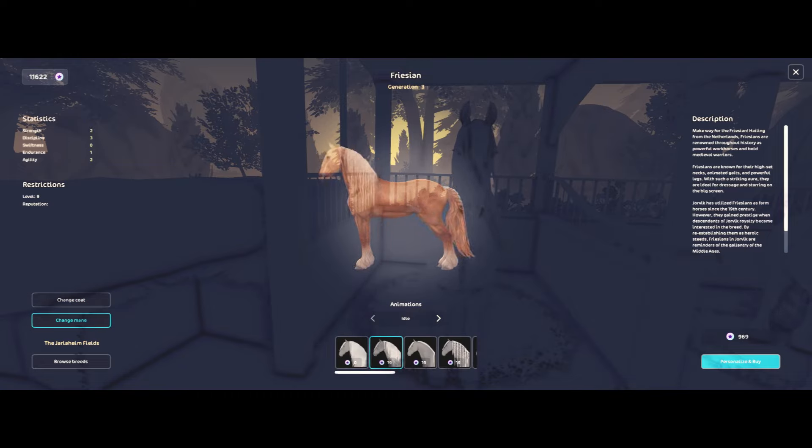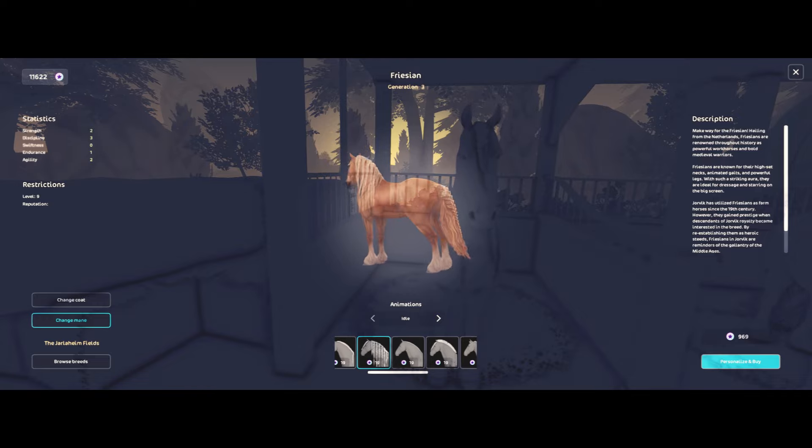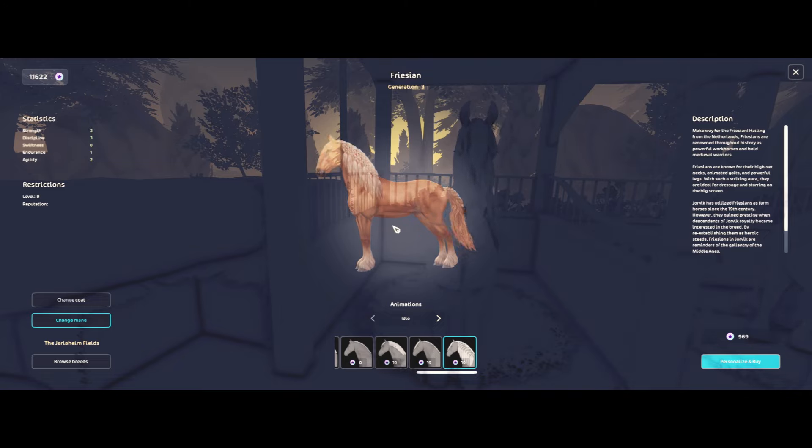We have this mane option which gives you a braided tail and a little small braid. Then there's this one — I'm obsessed with these hairstyles, Star Stable really showed out. Then we have the braids, which look a bit long — they probably should have braided them a little more. Then you get the roached, the mohawk, different kinds of braids, the triangle forelock, and this one which is really cute even without the braided tail.